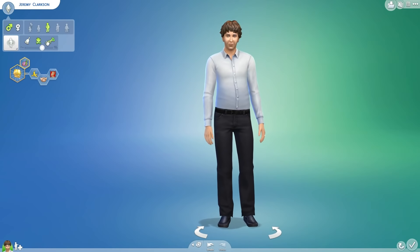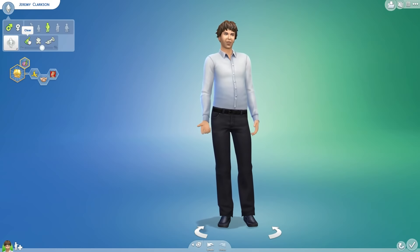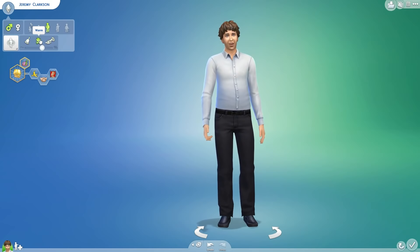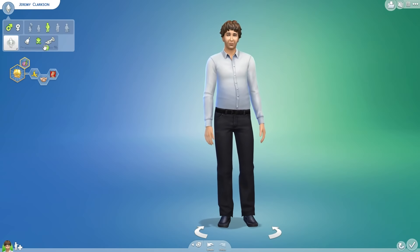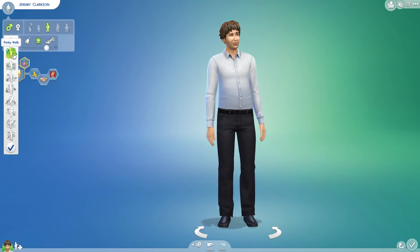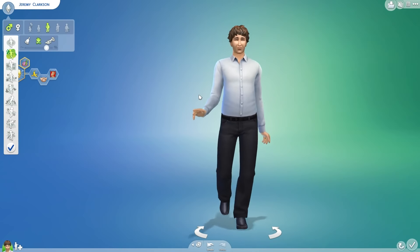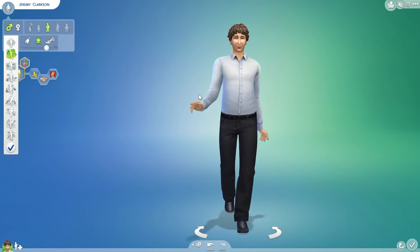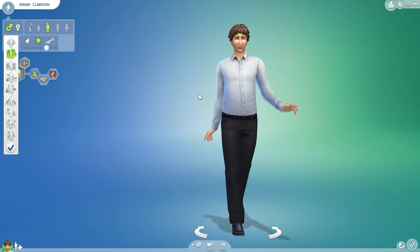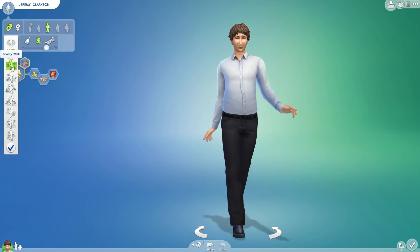What else have we got? Voice options. I'd say maybe that one. Walk style — oh god, the walks. Look at that, it looks so ridiculous. I mean, who walks like that? Even if it's just for fun, it'd be interesting to see how often a Sim will walk like an idiot in the game — they're just gonna go walk around town like this. Oh actually, you can't walk around town — it's not an open world, I'm sorry.